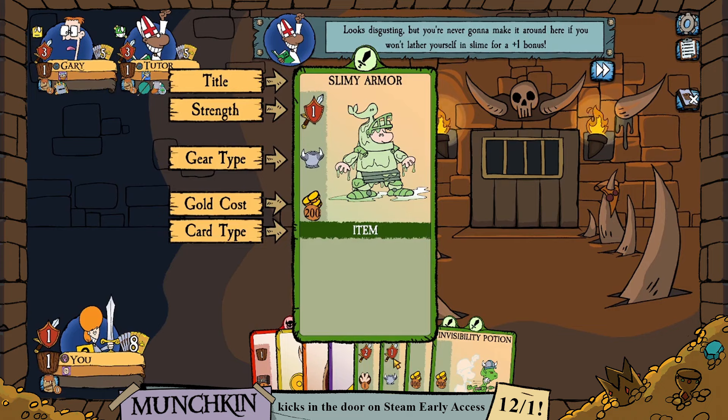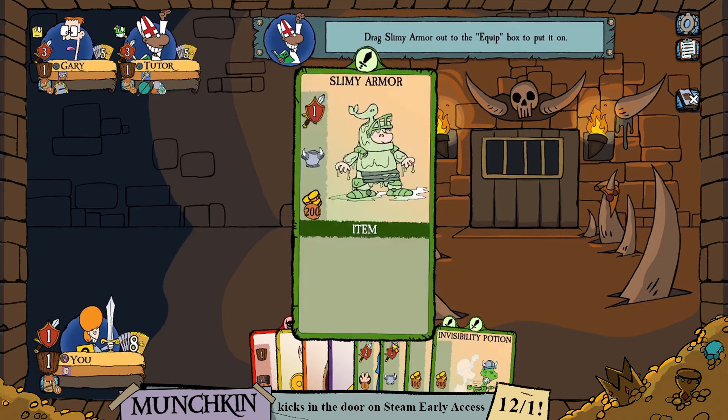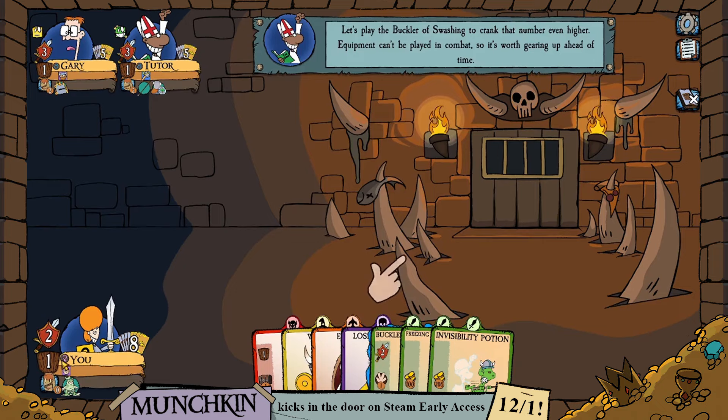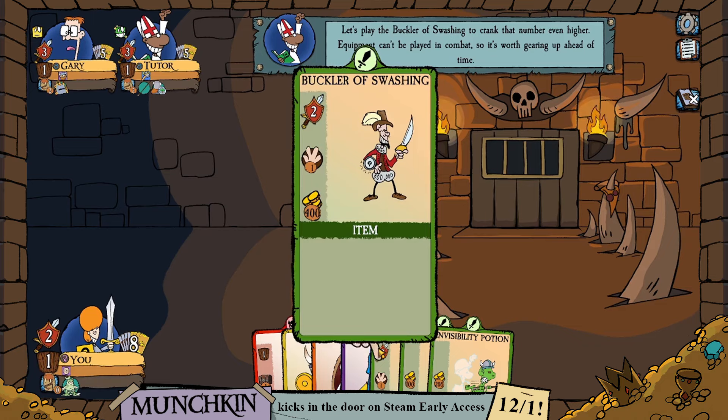The slimy armor will give us a plus 1 bonus to our strength, which is what we're going to need if we're going to fight any monsters. We go ahead and equip it, and our strength went from 1 to 2. Strength is determined by your gear plus your level, so we're only level 1 right now, but hopefully that'll change as we do some adventuring.